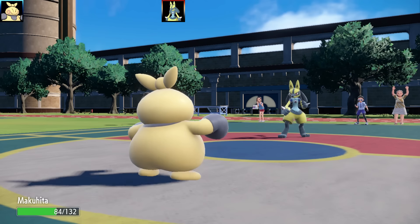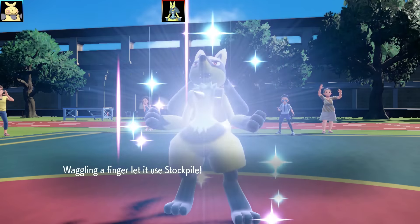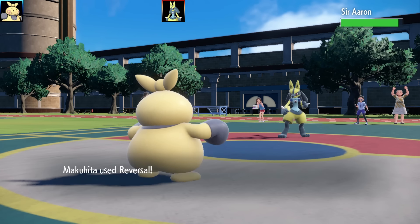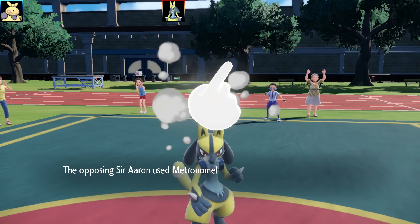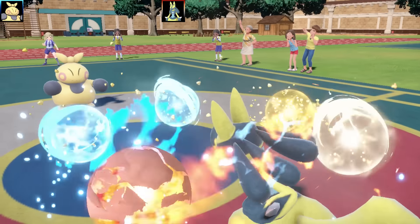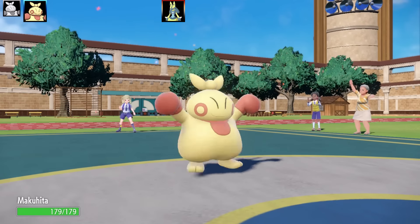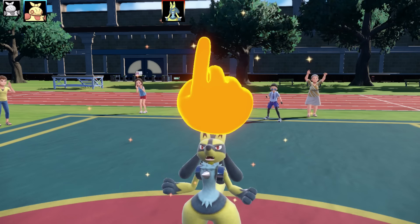Lucario gets a Stockpile up — a bulky Lucario build. The Makuhita here was a max Attack set, Lonely nature, zero IVs in HP and Defense, max Speed, with Counter, Fake Out, Thief, and Reversal, Focus Sash as the item, Guts ability. I end up getting taken out by a Weather Ball — the animation looks pretty cool. Makuhita was my answer to powerful physical attackers — bring it in and go for Counter.